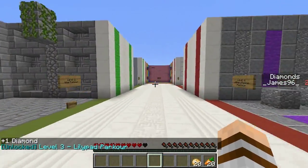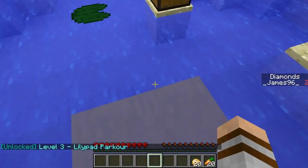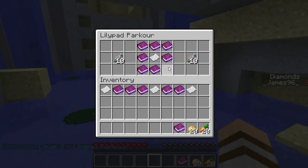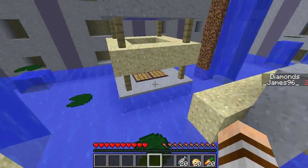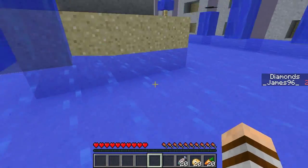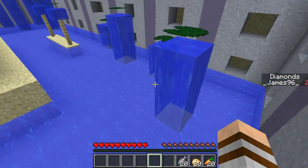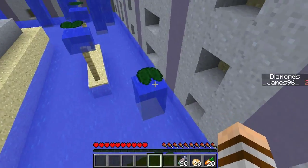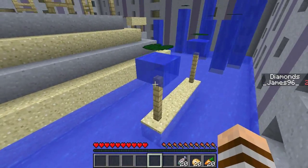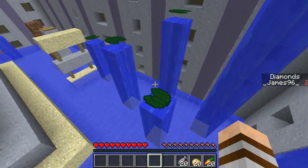On to level three: Lily Pad Parkour! Off to a good start, I'm enjoying this so far. The map teaches you different types of parkour and gives ideas for map makers too. Using lily pads is a really ingenious idea — I haven't seen many people use them. I hope there's not a chest hidden in a wall somewhere.